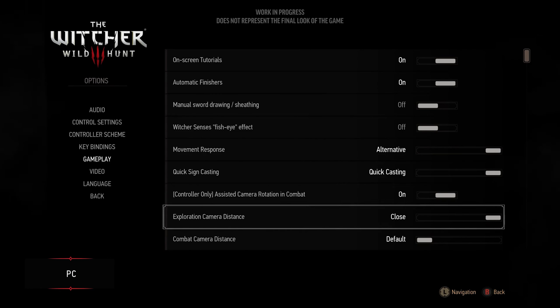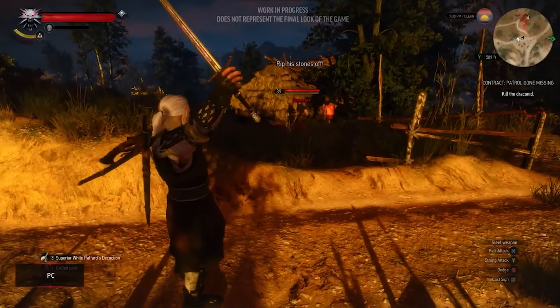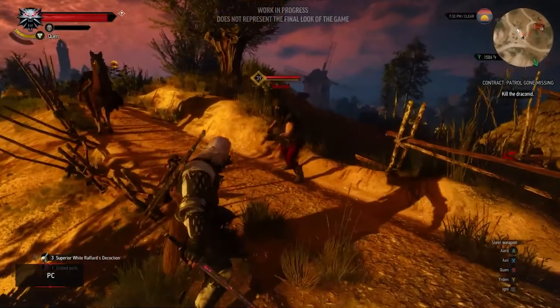There are two new camera options: combat camera distance and horseback camera distance. If you set them to close, the camera will be a little bit closer and to the side, which actually gives the game a different look and it's a really nice feature.